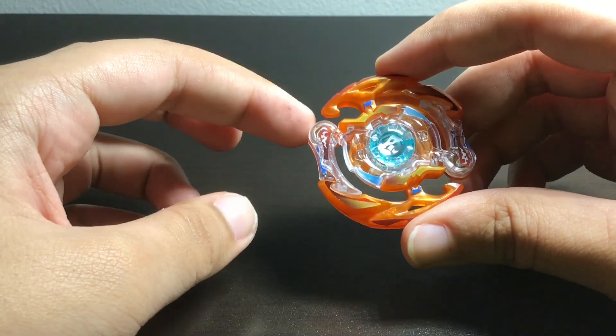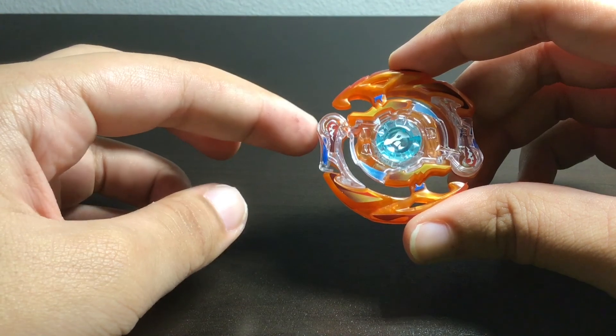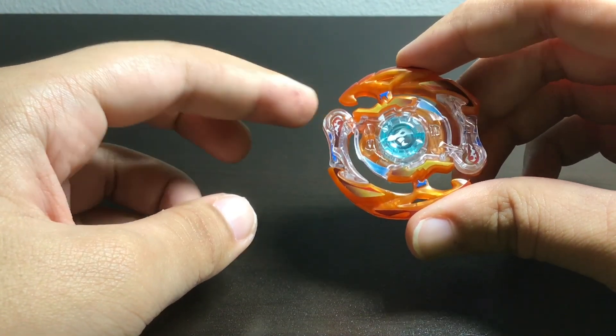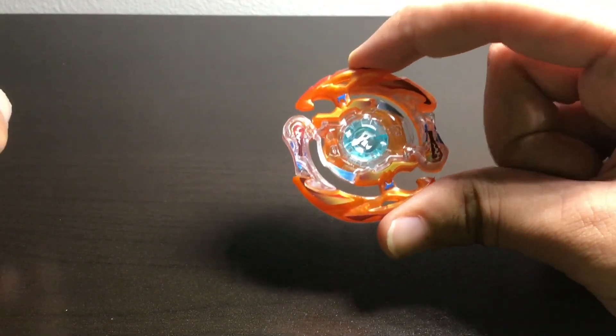Now if you're up against left spin, it'll keep pushing the wing out because it'll keep going like this. If you're up against right spin, it'll keep pushing the wing in. So against left spin it's going to be easier than being up against right spin.